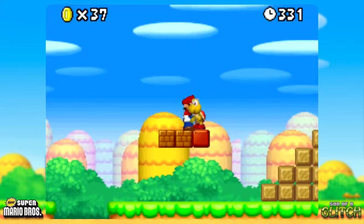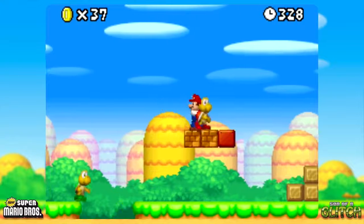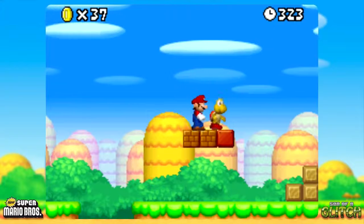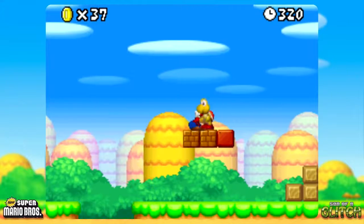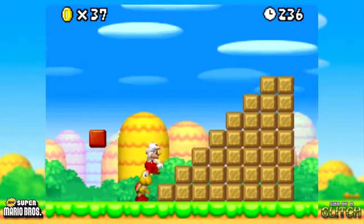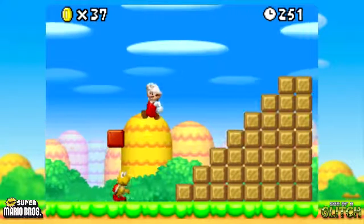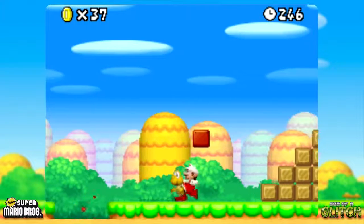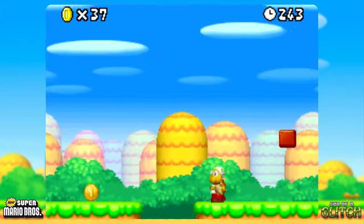Basically, Mario now doesn't hurt the Koopa Trooper and the Koopa Trooper doesn't hurt Mario. But the Koopa Trooper is also not dead. So when it wakes up, now they're the best of friends. They can now just take casual walks with each other. It's so friendly. Absolutely nothing will hurt this Koopa Trooper, so even using Fire Mario doesn't do a single thing, which is also a good job he doesn't hurt Mario either.